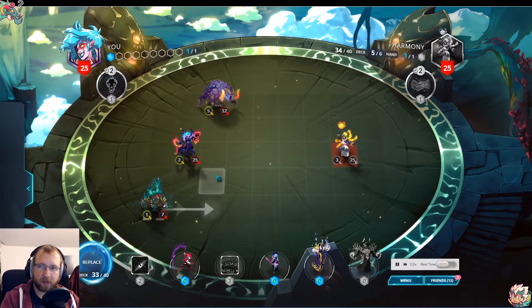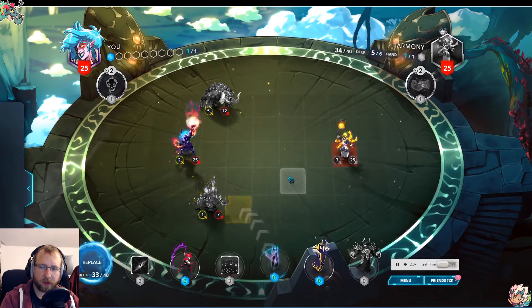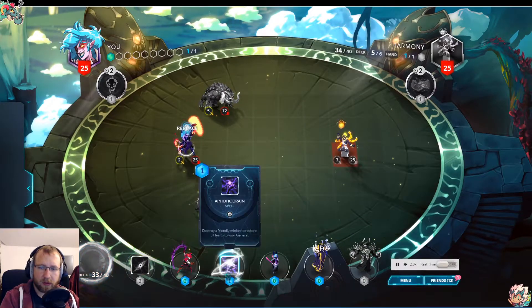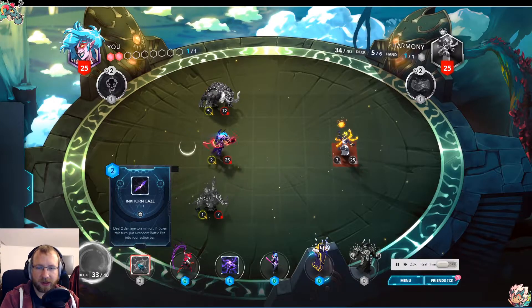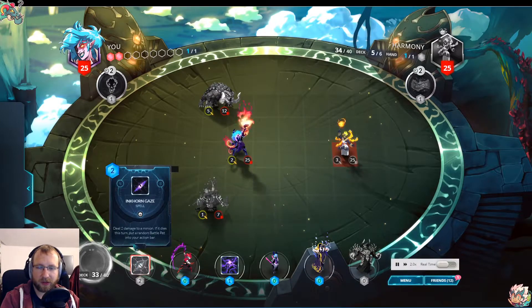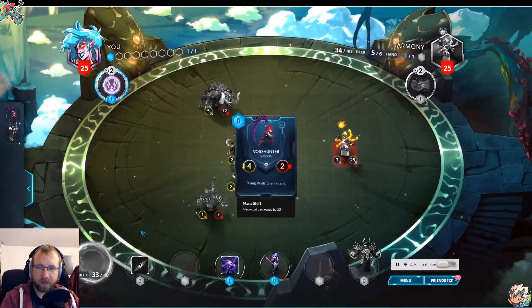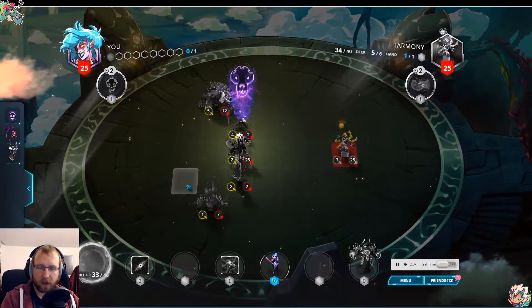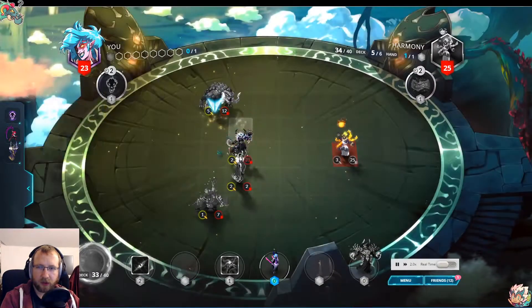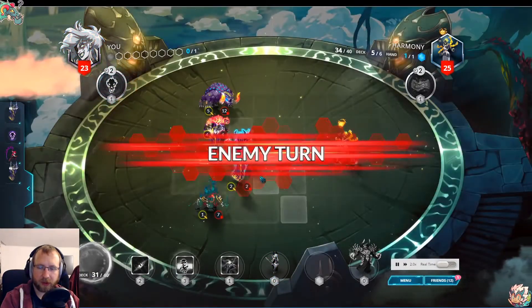This boss is really fun because it's actually pretty easy if you surround them. Incon Gaze can't be played on turn one — you need another turn. We run a card from Void Hunter, get a 4/4. We should have played Void Hunter here to get a 4/4 in a better position.